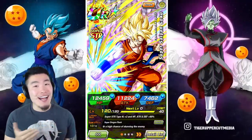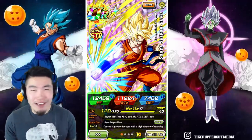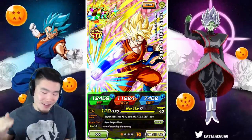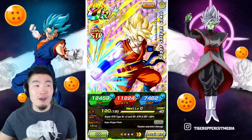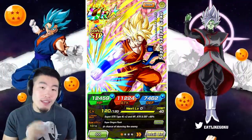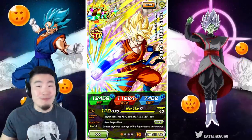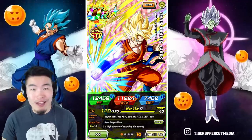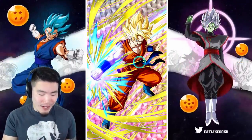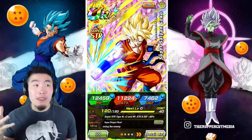Hey, what's up guys? I'm Tiger with Tiger Uppercut Media, back with another Dokkan Battle video. Today we have a super random showcase of the World Tournament Banner exclusive STR Super Saiyan Goku. Did anybody ask for this showcase? Probably not. Am I ever going to be using this unit after filming this video? Highly unlikely. But I was bored, had some extra STR orbs lying around, and I really like his card art — I think it's pretty sick. So I went ahead and gave him the Rainbow Star, and in this video we're going to find out whether or not that was a waste. It probably was.